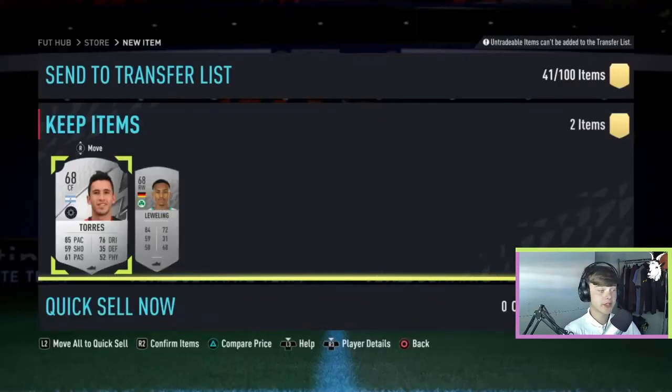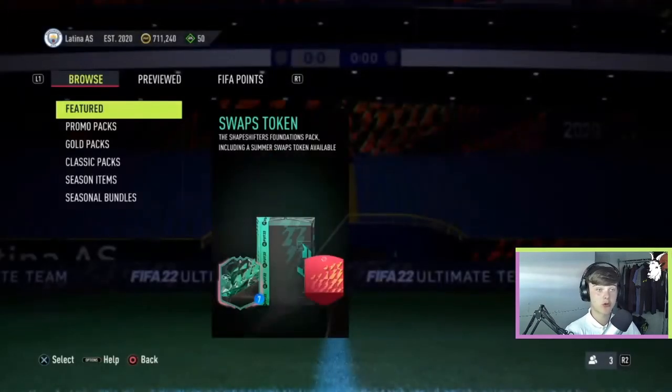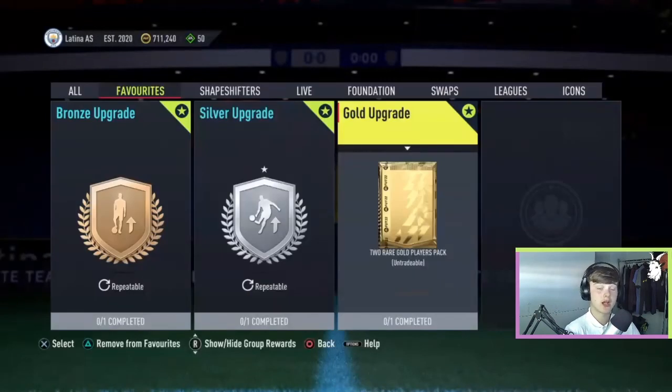Here you can see we've got two players — send them to your club, then go back to the silver upgrade, do that, get gold players, do the gold upgrade, and get the free common gold pack. Use the gold upgrade to get two rare gold players, and then you can use these players for SBCs or anything like that. If you get enough, you can use them for league SBCs, which I would recommend as you can get some tradable packs.